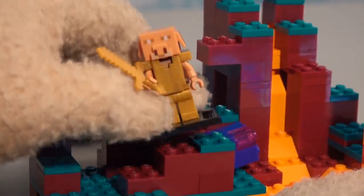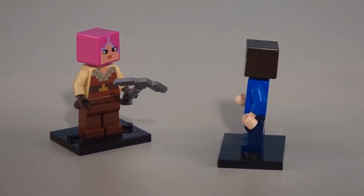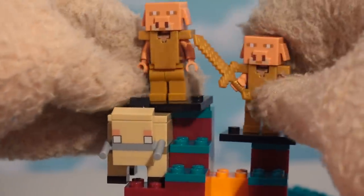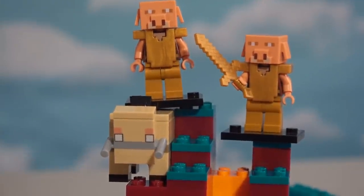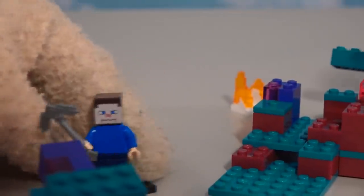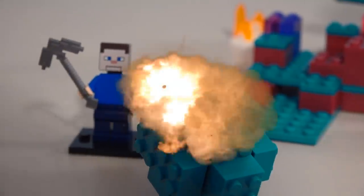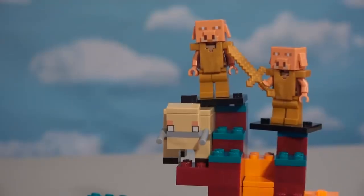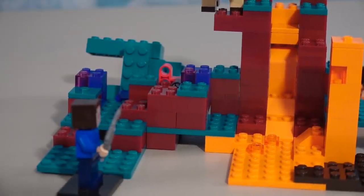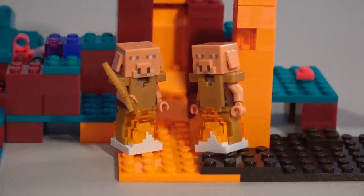There's only one way to deal with this — give me that pickaxe, huntress — because it's gonna be Puppy Steve to the rescue! Let's chuck this tree down, chop chop chop chop chop, and now with some TNT we'll blow it sky high until it hits the piglins. All right cool, the set is saved and those dirty piglins are burning in that lava fire!